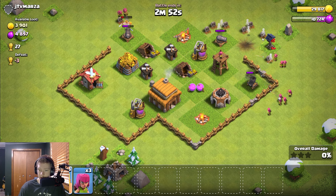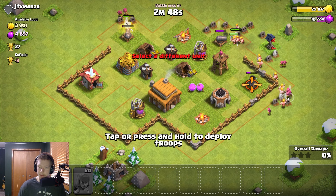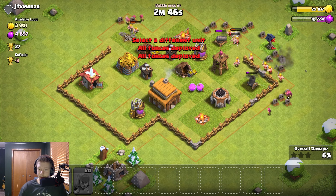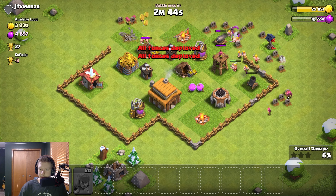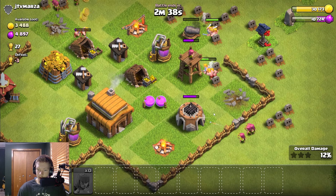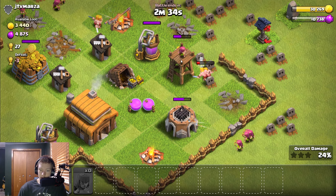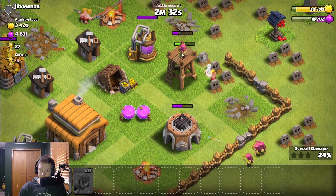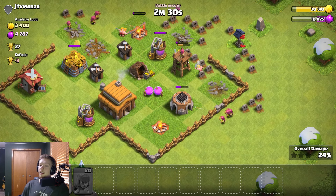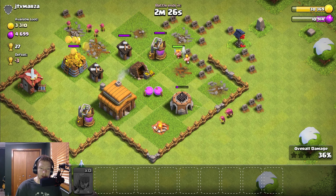Oh my gosh, I didn't know one mortar shot deletes all my archers — that's a little busted. Okay, we're good now. Barbs are going to take out that cannon at the top, and these ones are going to be on the archer tower. Easy clap, three star! You might notice I've been recording a couple videos daily.